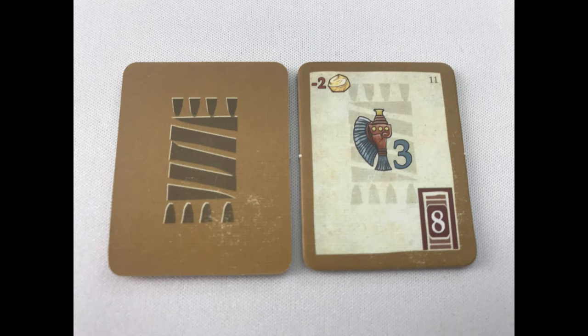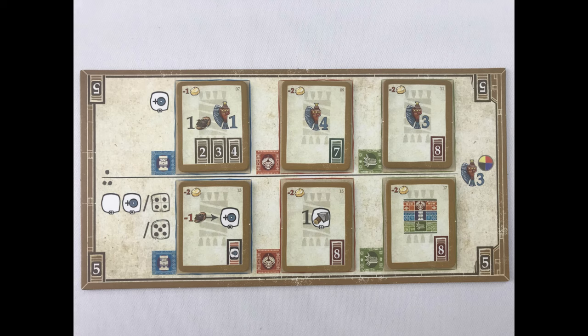Randomly pick 6 brown technology tiles — these have a small number in the upper right hand corner. Place them on the alchemy board, number 5, in numerical order: left to right, top row first, then the bottom.